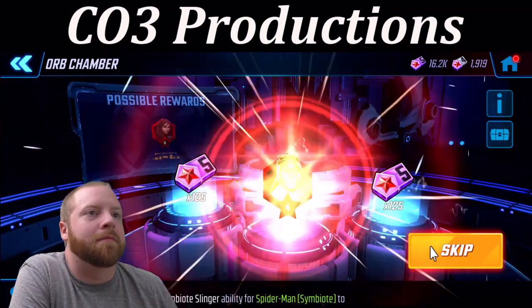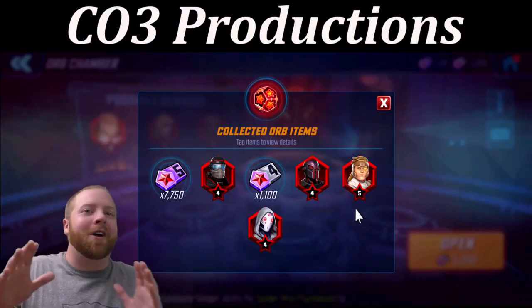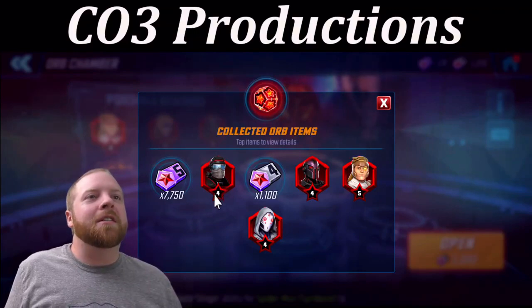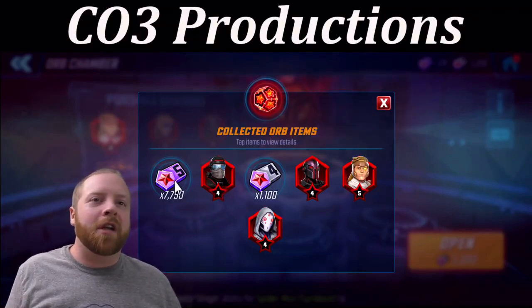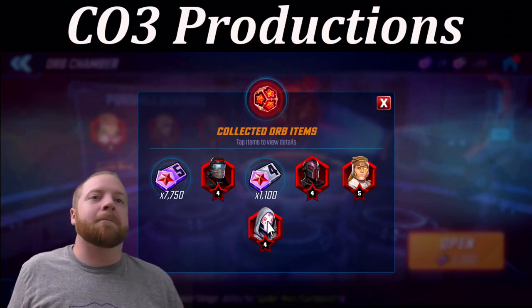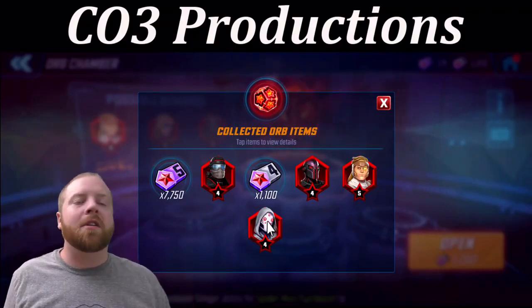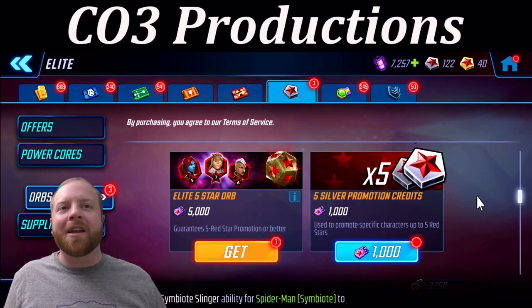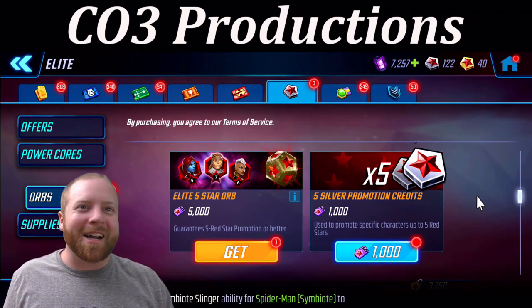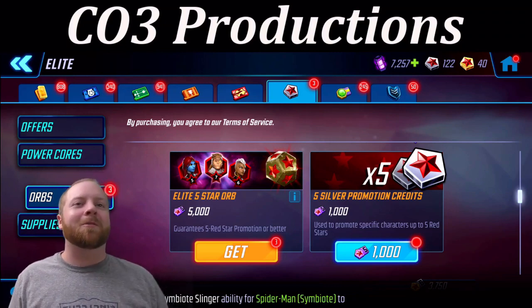Last one. And another 4. Well, that was a lot more successful than the 106 normal red star orbs. Did get a couple minion upgrades, some guaranteed 5 star credits, and got Shatterstar and Ghost increased there. All in all, that was pretty good. Still really wanted a 6 or a 7 — didn't happen. I do have 3 guaranteed 5 star right now, but with my luck today I'm gonna stop right there. It wasn't that successful, but it's always fun opening these red star orbs. I love doing it.